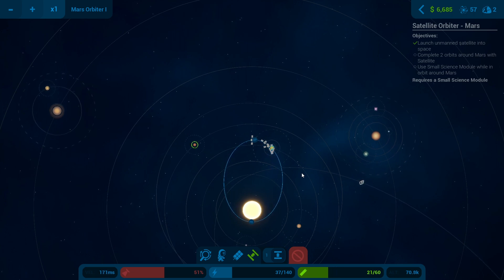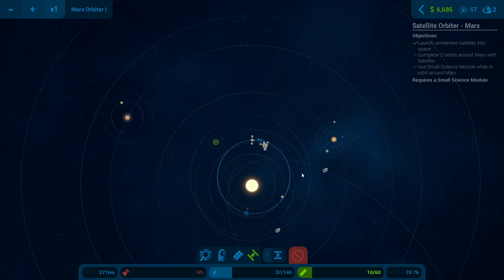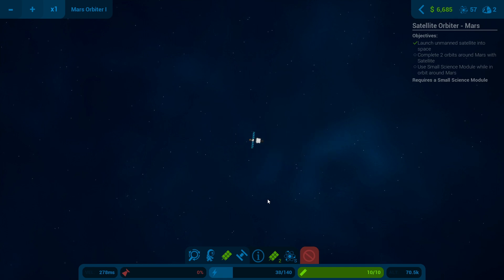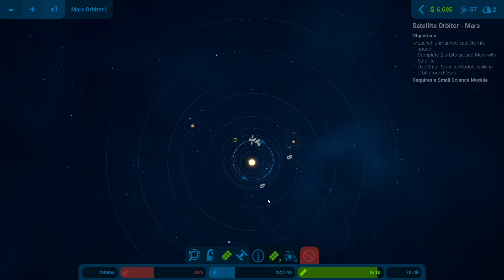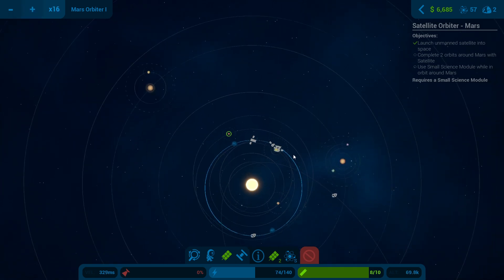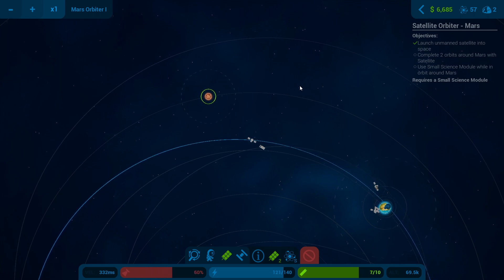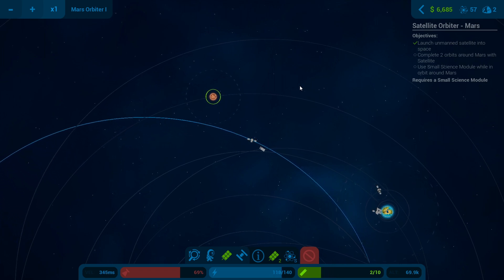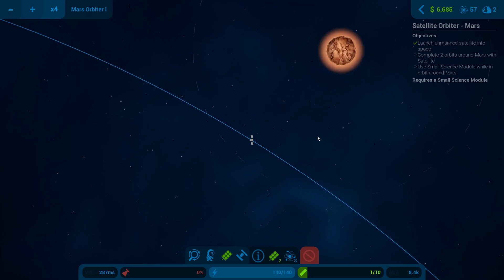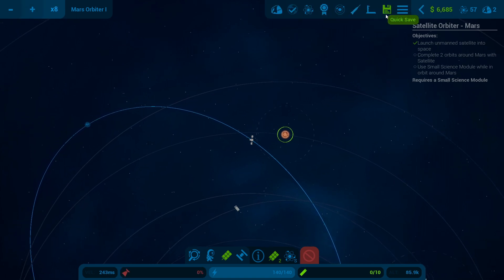We are not going to have enough fuel - although I have got the other stage. Let's deploy the solar panels. Right, let's see what happens. I should have probably just aimed right at it. Can I do that now? Let's see if that works. I've only got 1% fuel though - nope, it's not doing anything. No, that was a total failure. Right - quicksave.